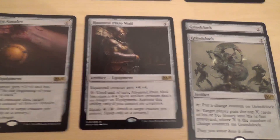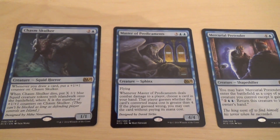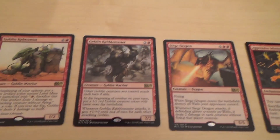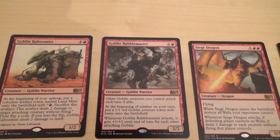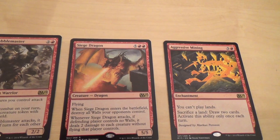And then for the Blues I got Chasm Skulker, Master of Predicaments, Mercurial Pretender, and Aether Spouts. And for the Reds I got the Goblin Kaboomist, the Goblin Rabblemaster, the Siege Dragon, and Aggressive Mining.